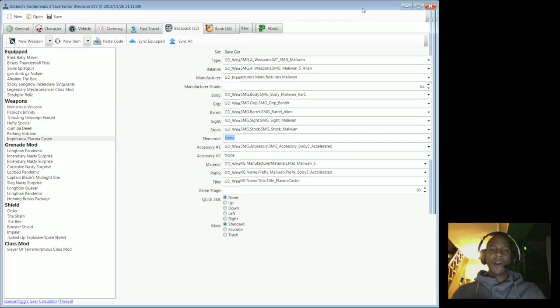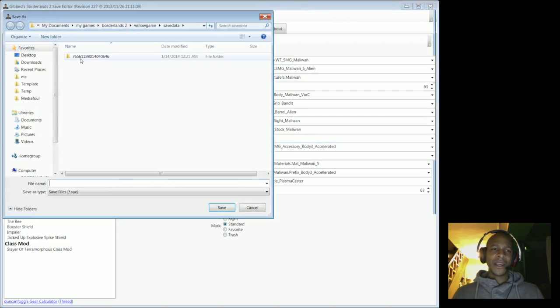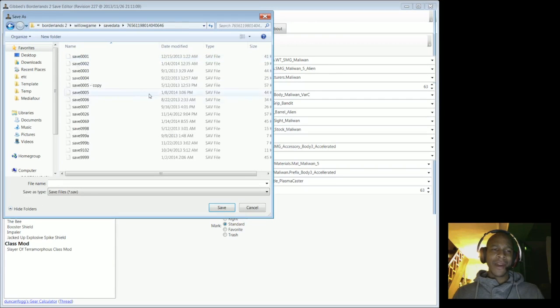This type of weapon is hard-coded to do plasma, so the fact that it's now set to explosive means it'll technically be doing two forms of damage: explosive and plasma. In my experience it should look sort of hot pink in color, and then it'll have these weird crystals that pop out — almost like geode crystals.